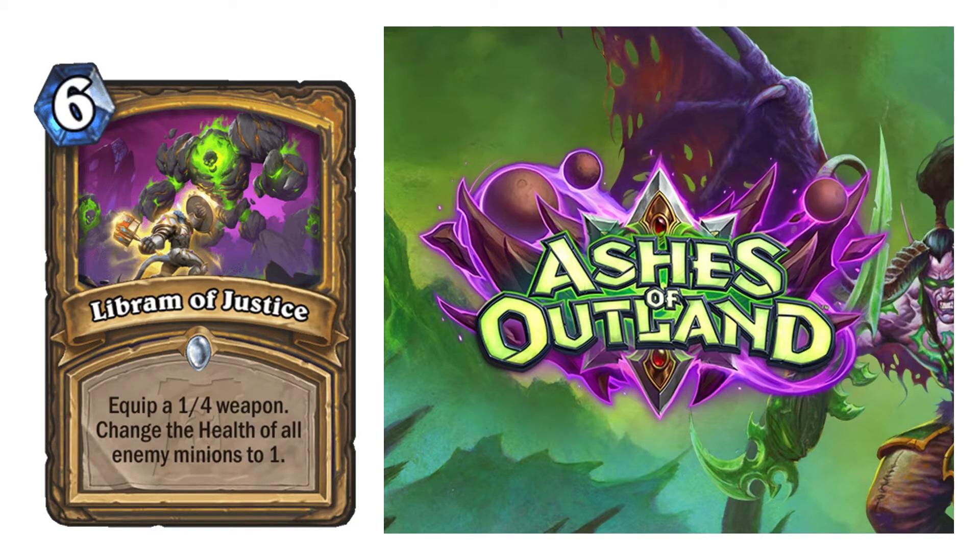Libram of Justice — 6-cost spell. Equip a 1/4 weapon and change the health of all enemy minions to 1. This can be a very cheap, strong card — essentially a cheaper Equality if need be. I will give this a 7 as well. I think the Librams actually have a very good chance. It's just that some of the Libram-reducing cards are not great. The 2/3 one that only reduces by 1 isn't amazing — I'm not sure if that will make the cut, but it might still be included just because it helps the Librams.